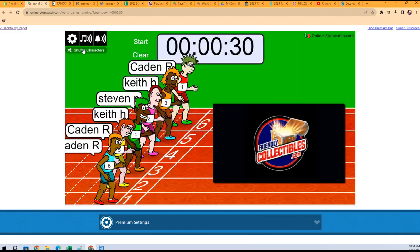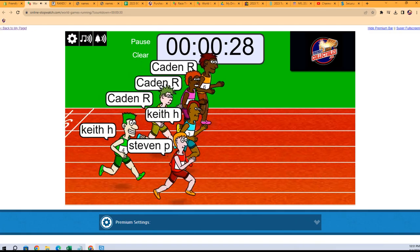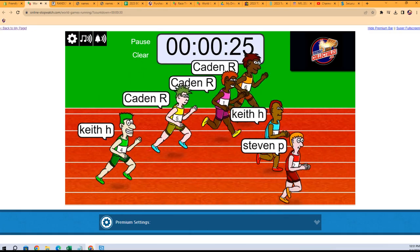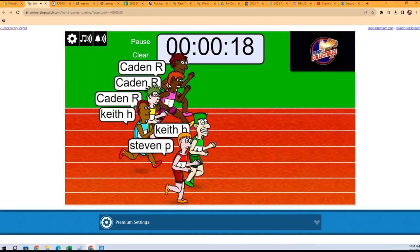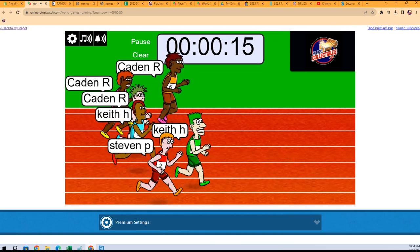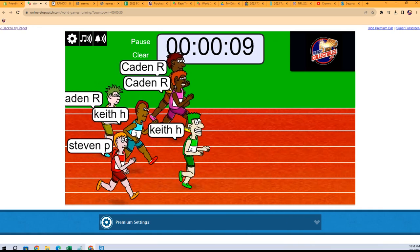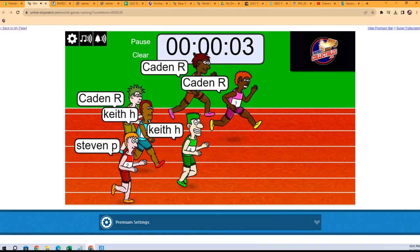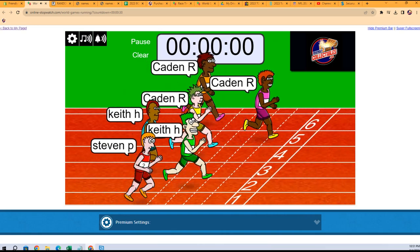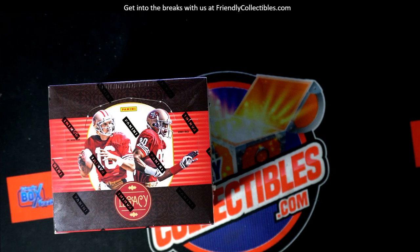One, two, three, four, five, six and seven - this is filler. The winner gets a random division in the break. Stephen P, you're out to a lead. Keith H, you're right there. We got triple Caden, twin Keith, triple Caden and a Stephen P. Keith H has a little lead - Caden's turning the juices on. Caden and the purple looks like he's going to hold off the field. Caden R, you're the winner! Congratulations, you get the random division in this box.